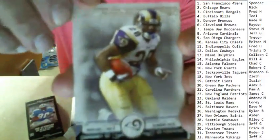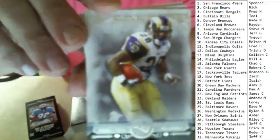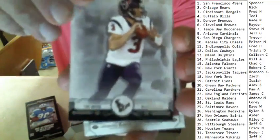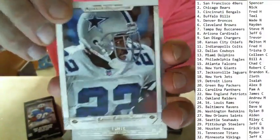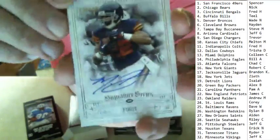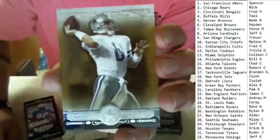Let's get the focus in a bit better. We've got a Marshall Falk, a Tom Savage, an Emmett Smith canvas, a Matt Forte auto numbered 203 of 300, and then a Troy Aikman.